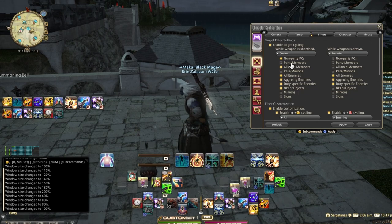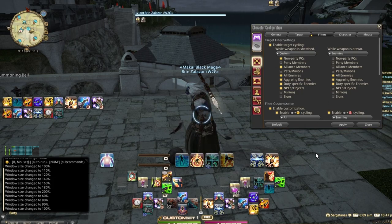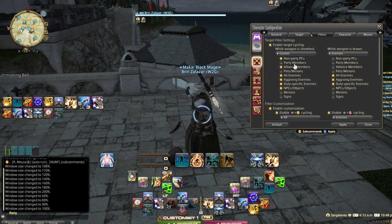I have party members turned off because you'll automatically have a party member filter by pressing up and down on the D-pad. Pressing up and down outside the window cycles through the party list, so I avoid accidentally selecting party members that way. I have alliance members on, pets and minions off, all enemies on, aggroing, duty-specific NPCs and objects — important for interacting with the game when not fighting.